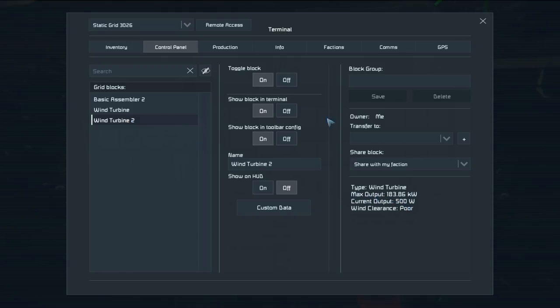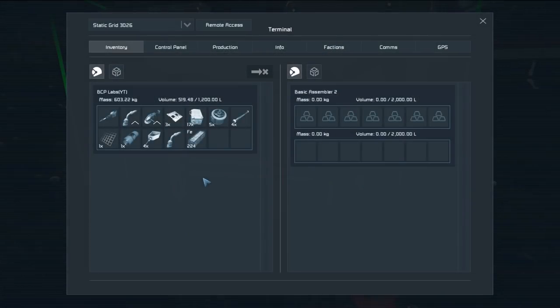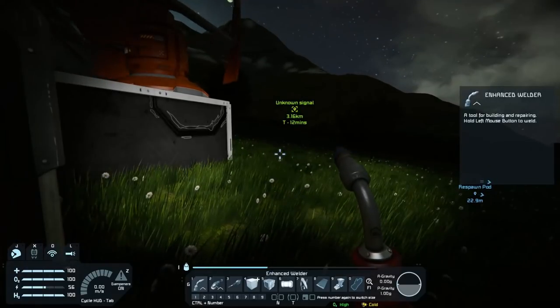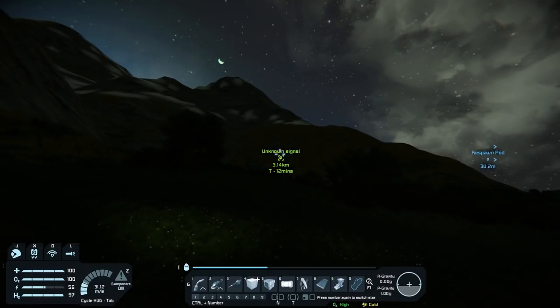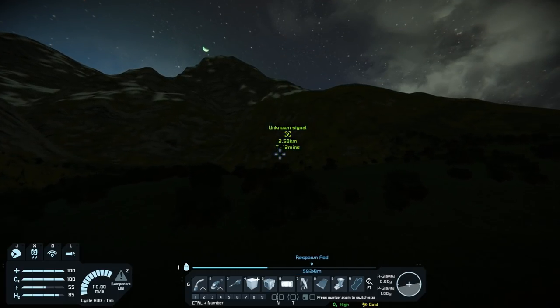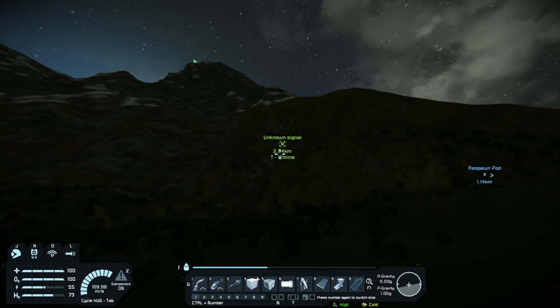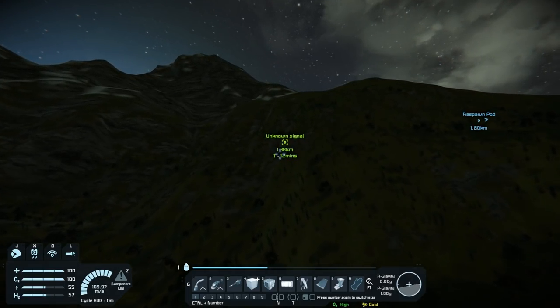I don't know how the game looked before the visual update, same with Medieval Engineers. They're both only saying 500 watts but the basic assembler should have enough power now. Let's put some iron in there and see what we can do — I'm wondering if it's actually cheaper to make things in here. We have power, good. I gotta admit these guys have always had really good in-game music — even with Medieval Engineers it was really fitting for the landscape.